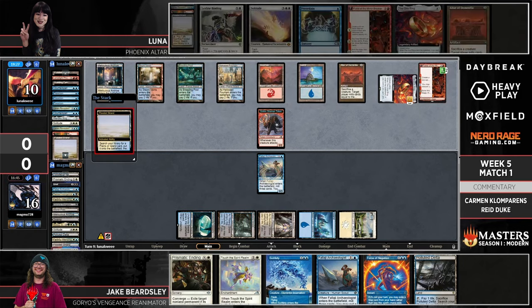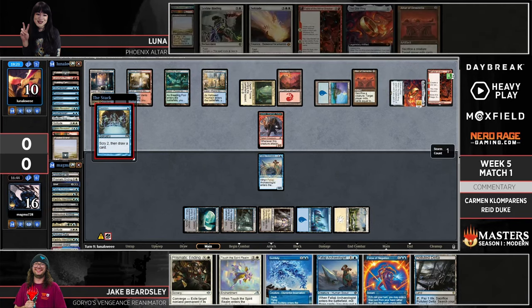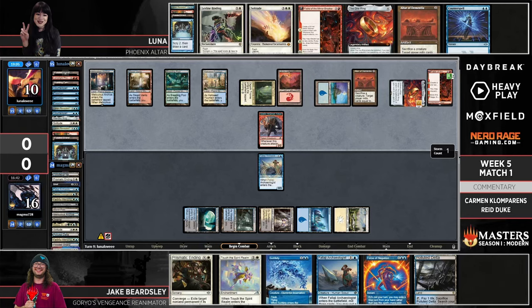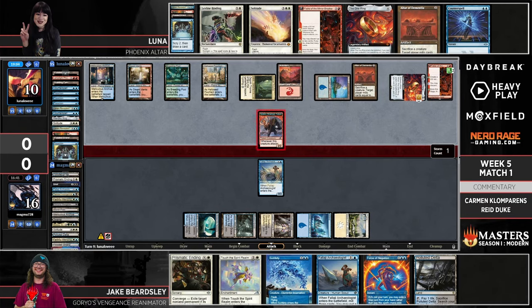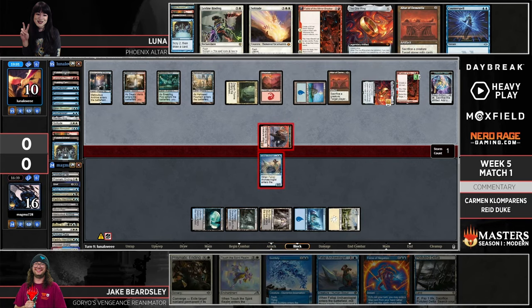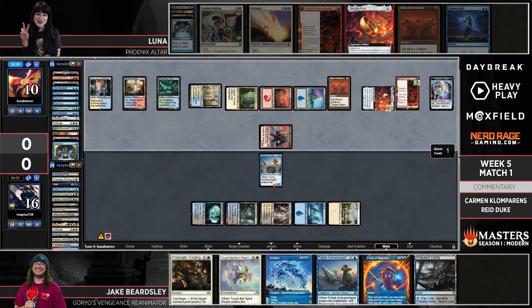In theory we could be one Lamplight Phoenix away from the game being over. Jake has Subtlety, so Luna would need to work around that — you could play a Phoenix, have it wind up on top of your library, draw it again, cast it again. Subtlety is not a permanent solution but Jake is not defenseless. One of the funny things I've found is casting a cheap creature, they Subtlety it, and you activate the One Ring to immediately draw and recast it in the same turn.